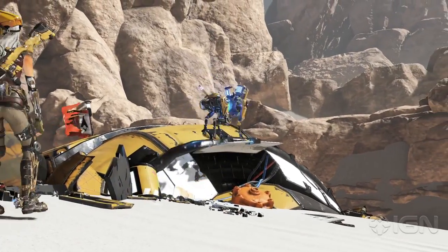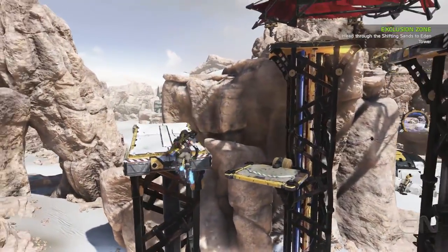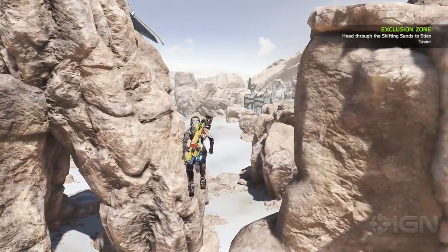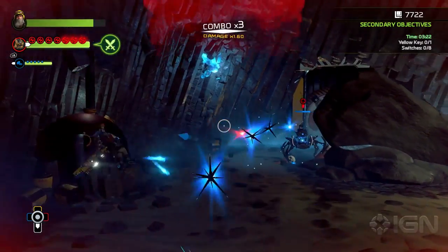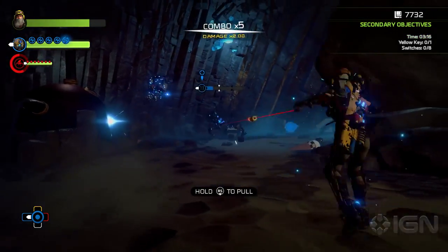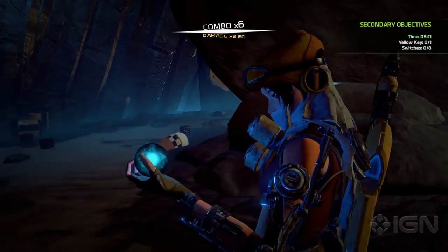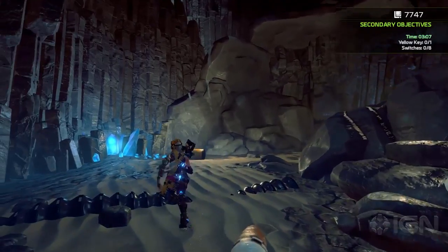ReCore starts out strong. Combat, traversal and exploration are all handled well individually and balanced nicely against one another, so I never felt overloaded or underserved by any one part of it. Of the three, combat stands out just a bit more. It's a skillful mix of decision making and reflex testing that feels demanding but never overwhelming. Color coding ammo types to the color of enemy they're strongest against seems almost insultingly simplistic, but it ends up being just one of many considerations.